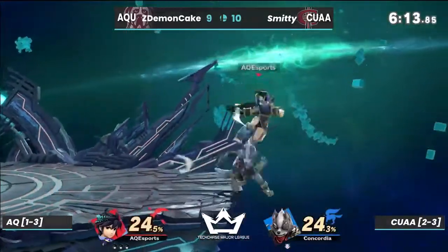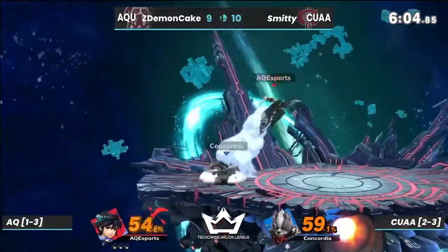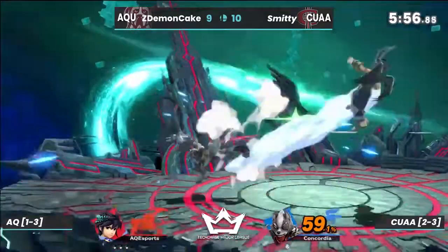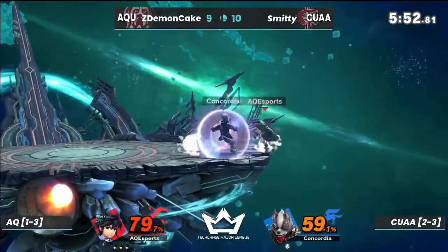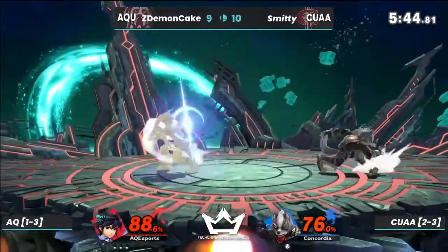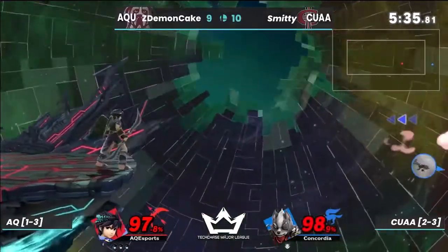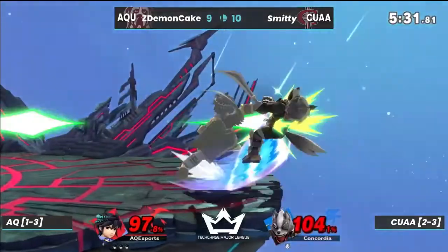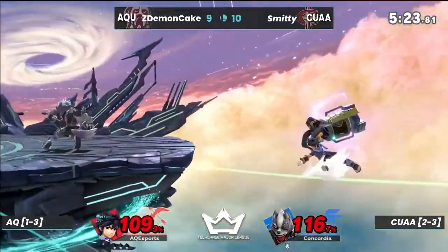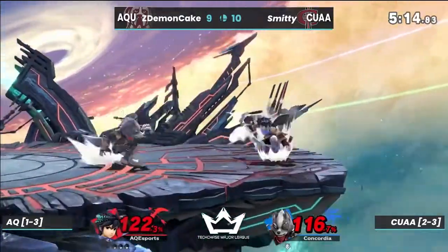There we see them using the arrow, getting lots of damage. Almost calls out that jump with the up smash, not able to hit it though. Both players trying to drop down to center stage. Interesting usage of the shine there from Smitty, but it gets shielded and punished. Smitty going for that patented back air off stage — snipes in with that side-B to ledge. It breaks the shield orbiter, though surprisingly it doesn't appear to do any damage.